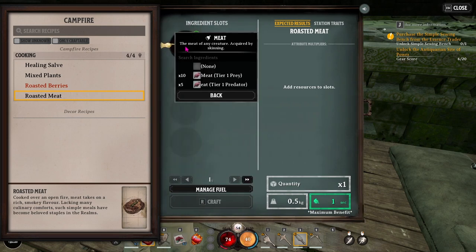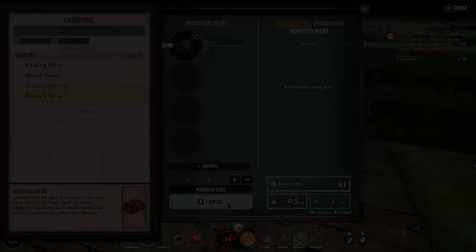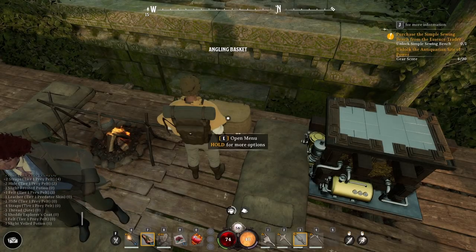To save yourself some time when cooking, click on an item — say roasted meat — pick the meat you want to cook, then down at the bottom you can put the number higher and cook up to five of them at a time.